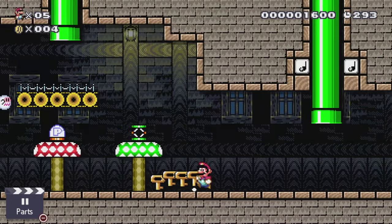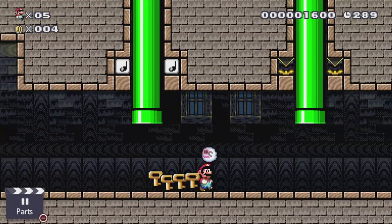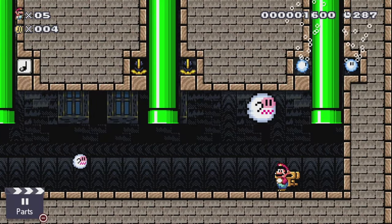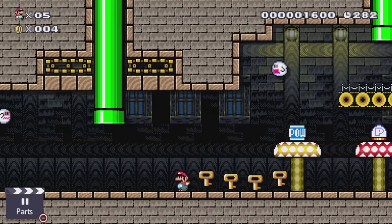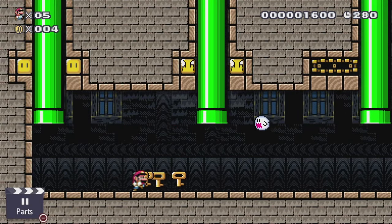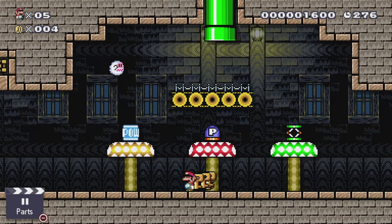I've gotten four of the keys for this level, so I've got two left. The rooms I haven't done yet are this room with the weird piranha guides, and this one here. And since I just got smaller — accidentally of course — let's do that one.